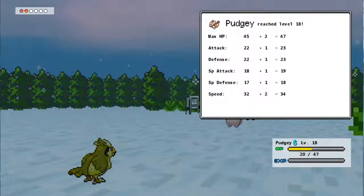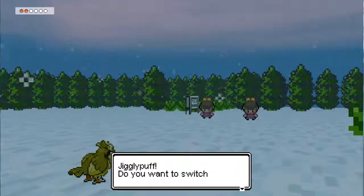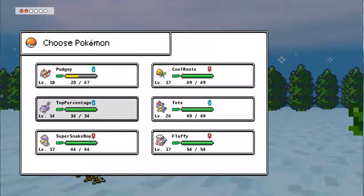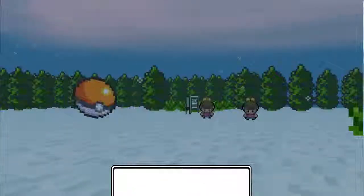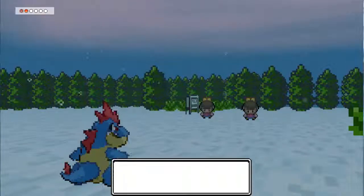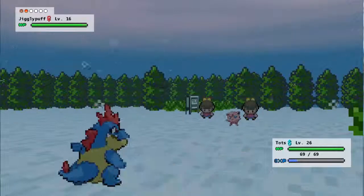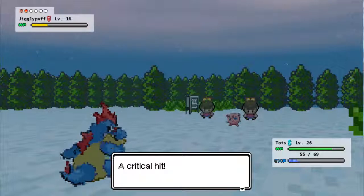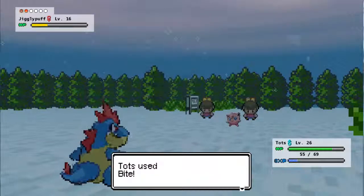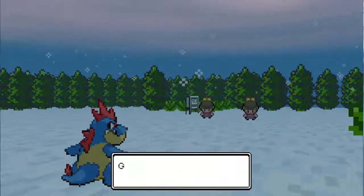I think my Pidgey should potentially be evolving after this battle. I could be wrong but I'm fairly certain. I'm just going to use my Croconaw for now. There should be a rival battle coming up, and then I assume since the Burn Tower has been implemented, I'll also see the three legendary dogs there. I'll have to find out when I get there.